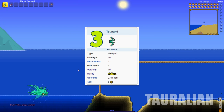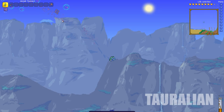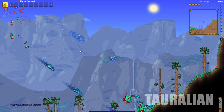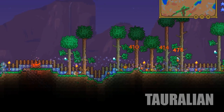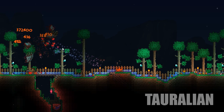Coming in at number 3 on the list is the Tsunami. It is a hardmode weapon dropped from Duke Fishron and has a 1 in 5 chance of being dropped. It shoots 5 arrows per shot only consuming 1 arrow, unlike the Chlorophyte Shotbow. This makes it incredibly easy to hit enemies and I found myself hardly ever missing. Another great aspect is that it can deal with crowds of enemies quite easily, so for invasions it's probably your second best bet.